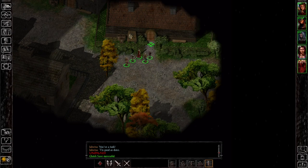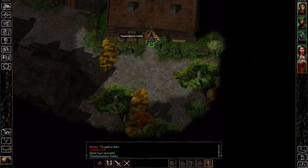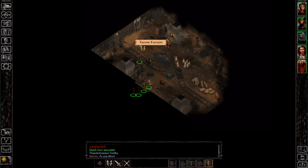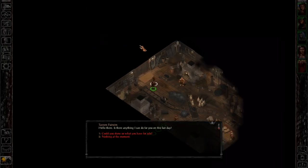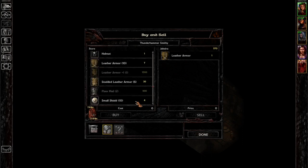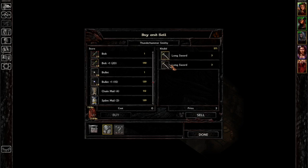Let's head into the smithy — this is Thunderhammer's smithy. We look at what they have for sale. I see no katana, but I can sell that leather armor and these two longswords here.